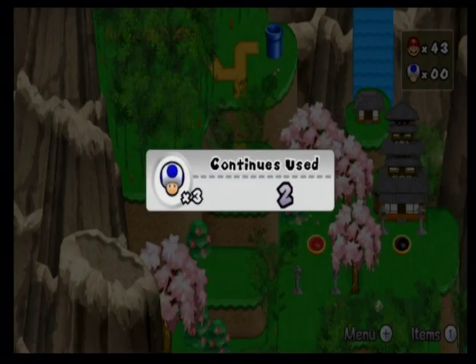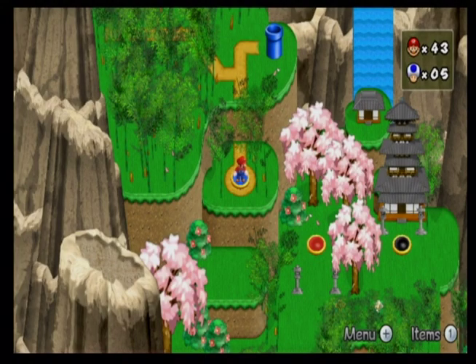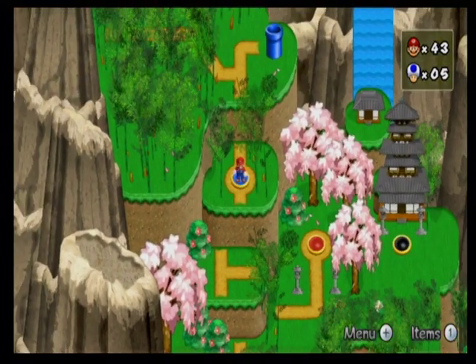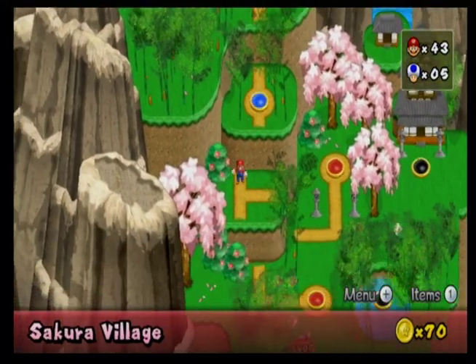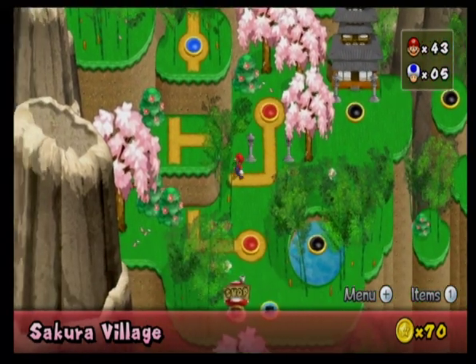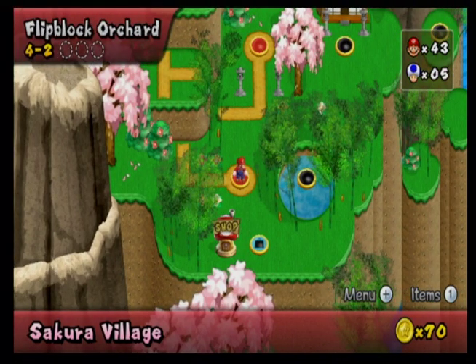I was wondering how I ended up with 43 lives when I only got one 1-up in that level, and I realized it was from the black hole. Oh, I just got five lives by dying — yeah, that's op. Life hack number 4072: you just died, you get five lives. Only if that's what actually happened in real life.